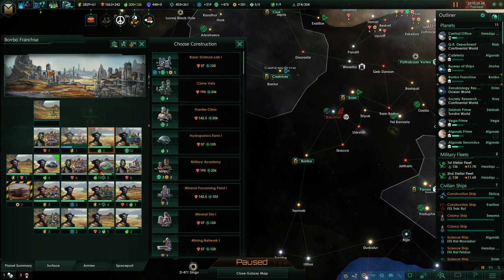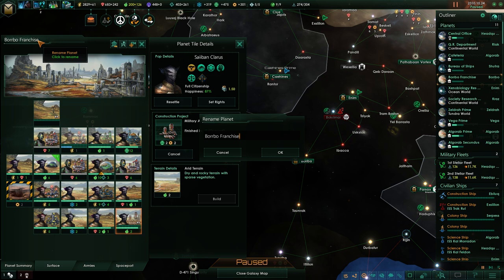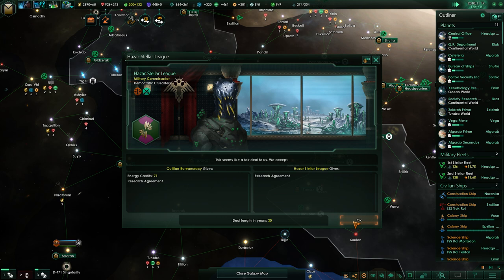Okay, I know what I'm going to do — Cloning vats, Military Academy. It'll be Borbo Security Inc. — that's what it's going to be. Boom. And we can hotkey this planet. Oh, we finally peaced out with no demands! Yay, we're at peace again, you guys! I'm so happy. I love peace.